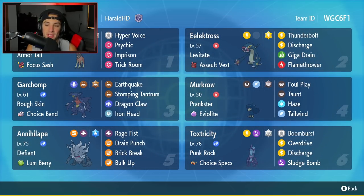Next Pokemon is going to be one of the best support Pokemon in the game right now — Murkrow. You guys have been seeing it all over the ladder. It is just too good not to use. It has Prankster as its ability, Eviolite as its item, and then it's got Foul Play, Taunt, Haze, and Tailwind for its moveset.